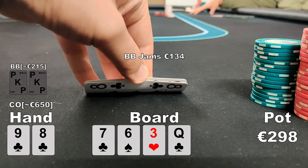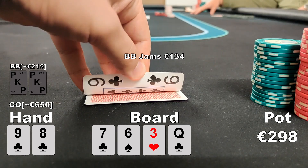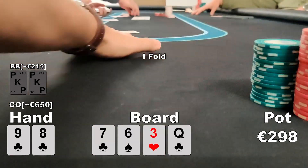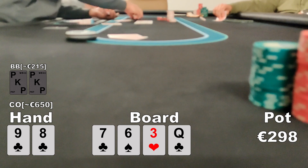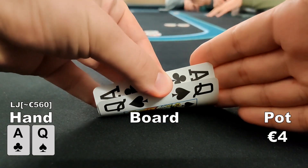I feel like he has an overpair or top pair at least. We have to pay 134 euros into a pot of roughly 298 — almost 1-to-2 but not quite. After a really long tank I ultimately decide to fold. I know I deserve the nit alert, but I'm really interested — would you jam the flop, call the all-in on the turn, or fold as well? Let me know in the comments. By the way, he later told me he had an overpair, so the fold was correct.